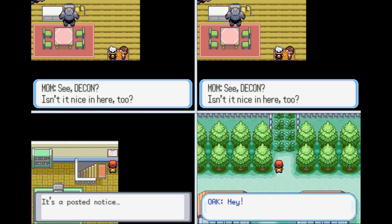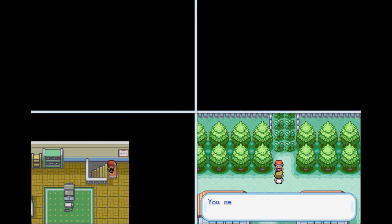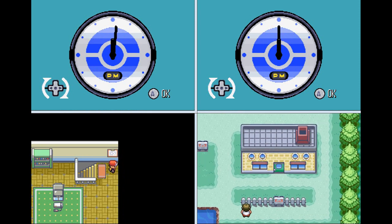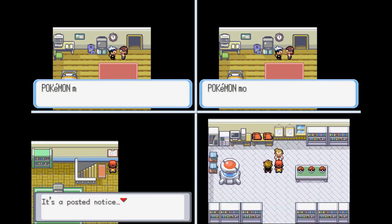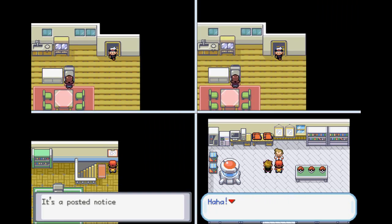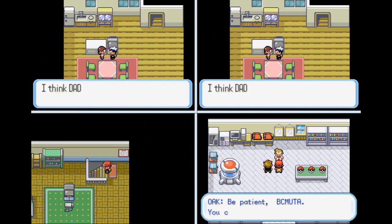We're gonna start off with Leaf Green. While Leaf Green gets that done, we'll have a talk with our mom, go set our clock in Ruby and Sapphire, and maybe get down the stairs in Fire Red. We'll set the clock — I don't know or care what time it is, we'll make it right on noon. And in Fire Red we're just gonna read this sign repeatedly, while in Leaf Green we'll hopefully get our starter. Ruby and Sapphire take so long to get started; Fire Red and Leaf Green we can just breeze through.